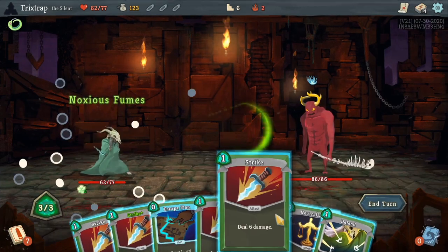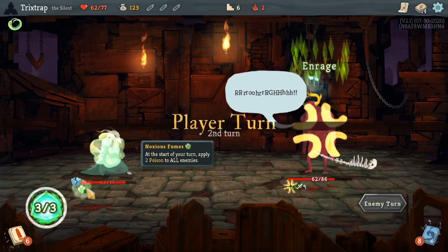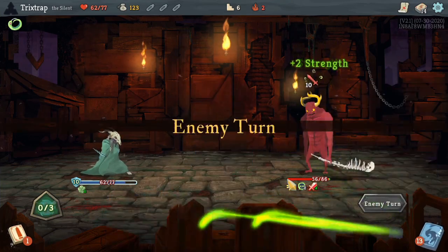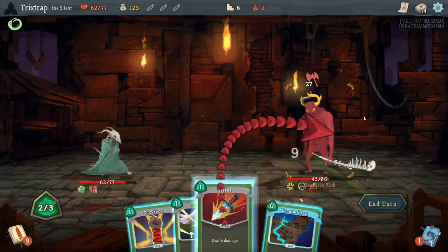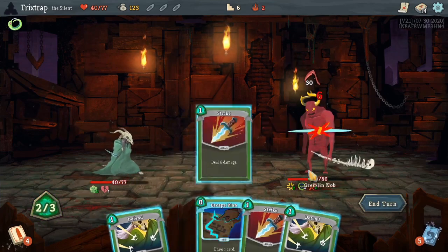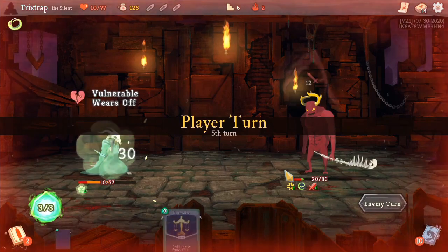All right, we're gonna Noxious Fumes you right off the bat. As much damage as possible — you gotta be gone with you. This is unfortunate because I do have to give him strength in order to block, and he hits really hard. So let's just block what we can of it. Unfortunately I might die to this guy.